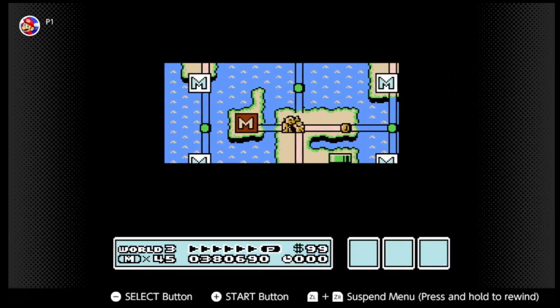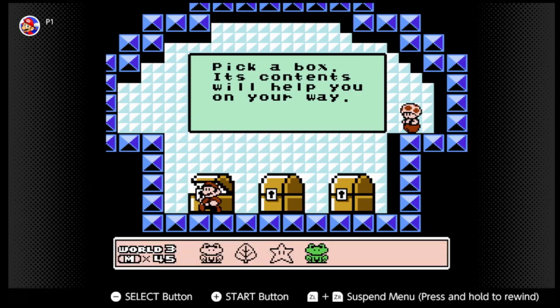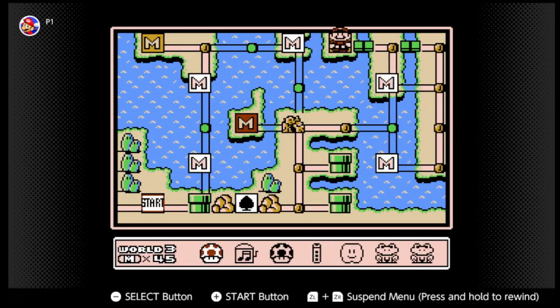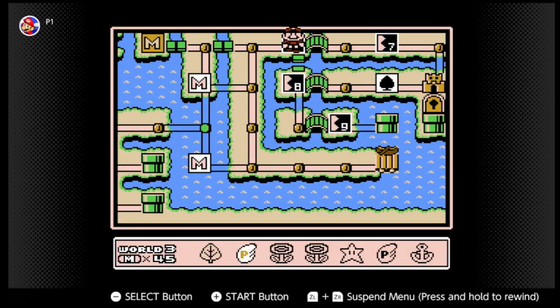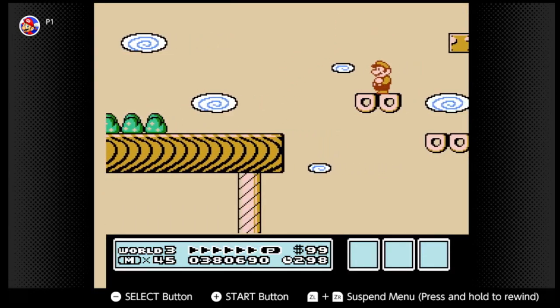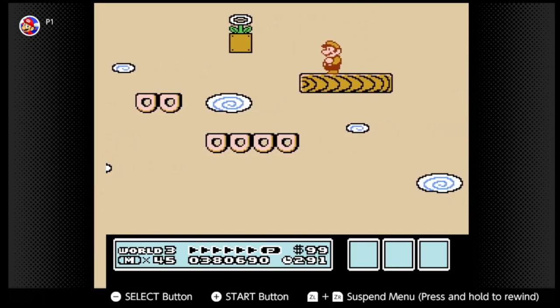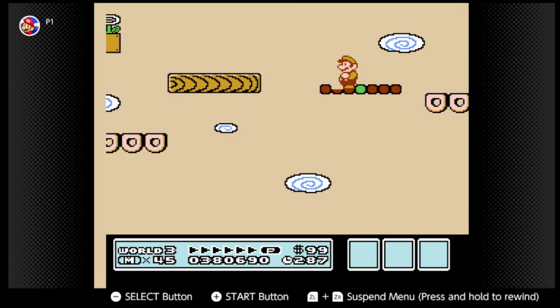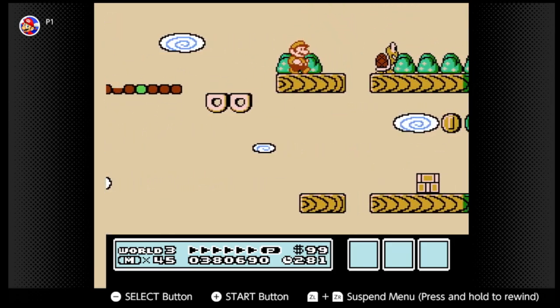We go to this mushroom house right here. We got another frog suit! How many frog suits do we have? We have four frog suits plus the one we used. Maybe I should use the leaf, because this is an autoscroller. Autoscrollers are one thing I don't like about Mario 3 — it introduced the autoscroller, which is my least favorite part of 2D Mario.